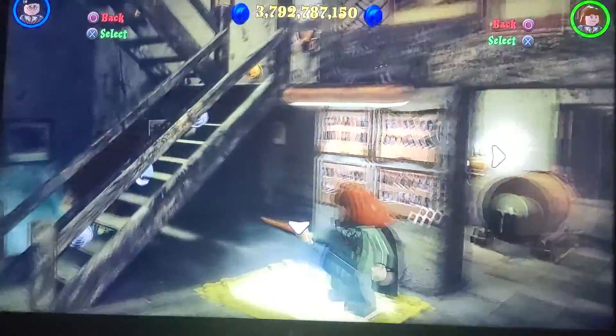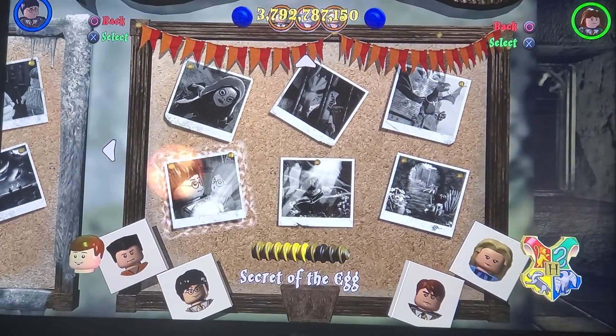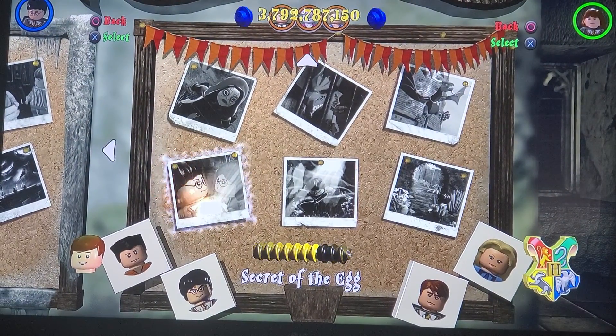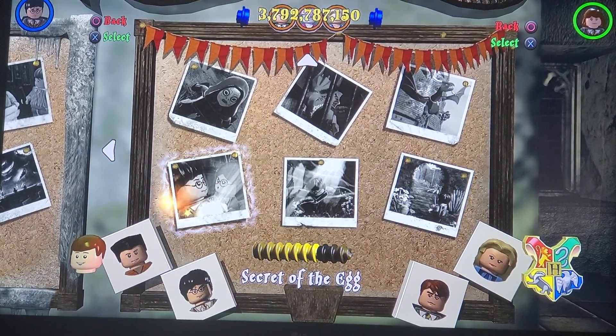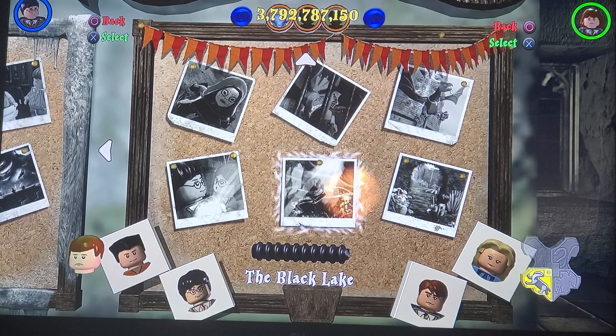Hey guys, and welcome to another episode of Lego Harry Potter Years 1 through 4. So in the last episode, we did the secret of the egg, actually the shortest level we've ever done. So now it's time to do the Black Lake.